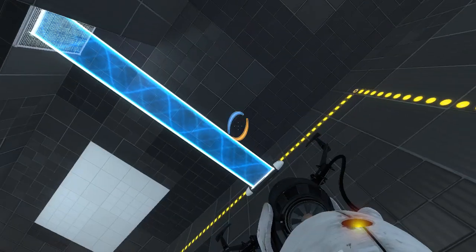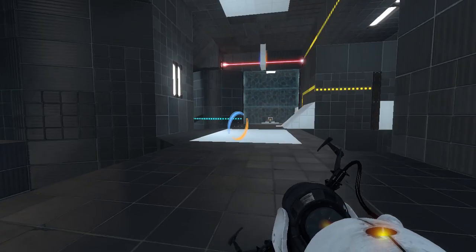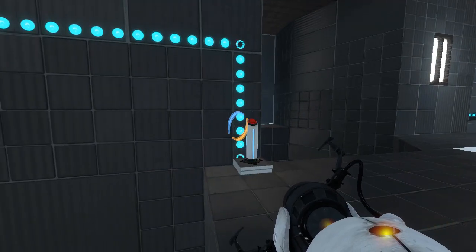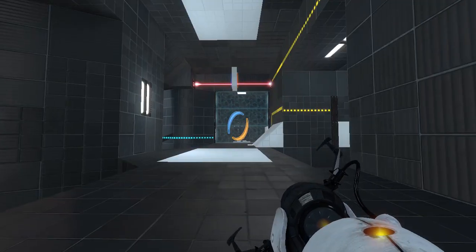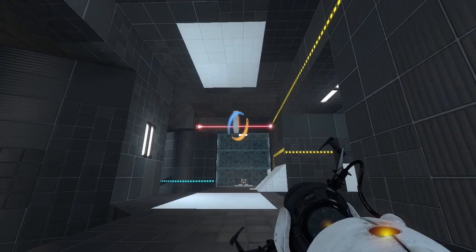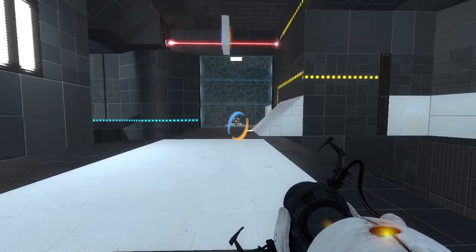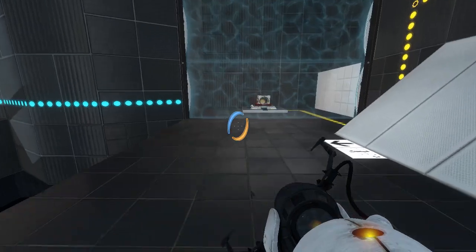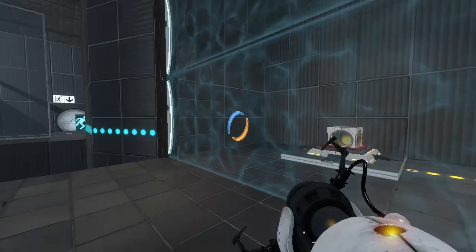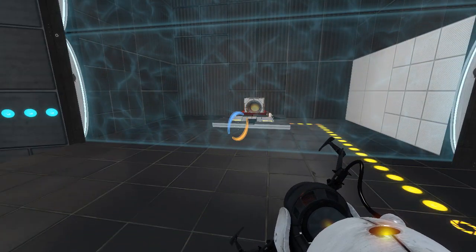Even if we used the Great Glitch, that wouldn't help us, because the cube would just get stuck up there. The dilemma is that we need to do that. Is there anything this laser cube can point at that's particularly helpful? Not really, because it has to be on that button, so it can only point there, there, out here, or back into the portal. So that's not too useful.